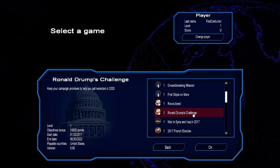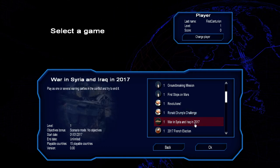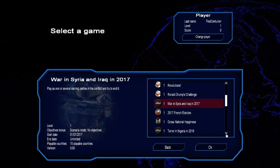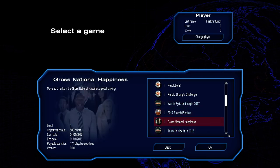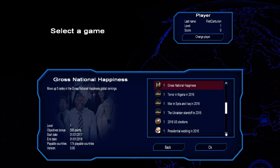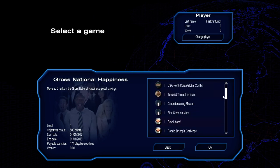Ronald Trump challenge — this was from 2017, basically keeping the campaign promises that were made. I've tried that before, I was doing pretty good with that for a while. French election — that's another thing. These are all things that have existed prior, I believe. Ukraine standoff — yeah, I think that's already been there. Presidential wedding 2016, opposition, and then there are a few others I could unlock if I played a little bit more.